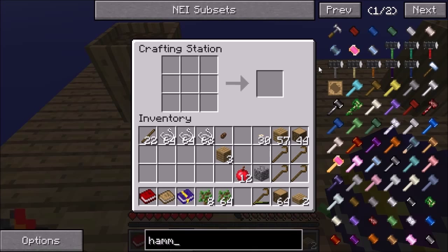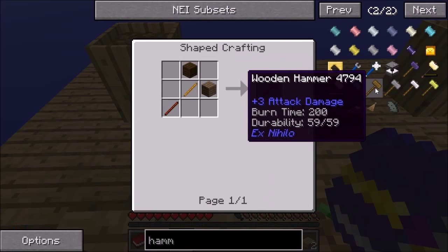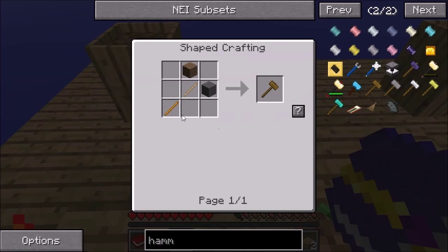How do you craft a hammer when you don't have Tinker's Construct? Oh — this right here. There we go, that's what I was doing wrong.